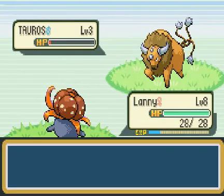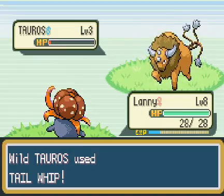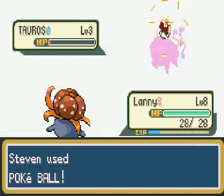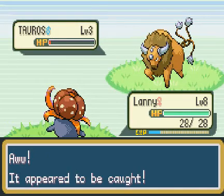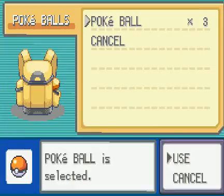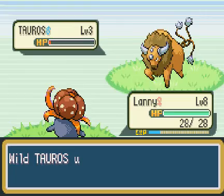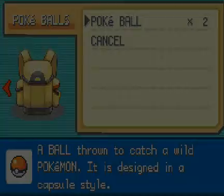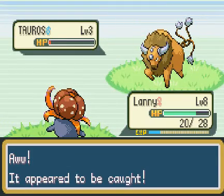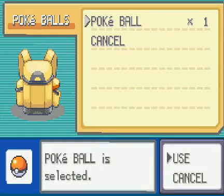Come on, Pokéball! Let's see if we've got this. Oh, I really want to catch this Tauros, that would be so awesome. Just stay in the ball! He keeps breaking out at one shake. What the hell? I'm going to run out of Pokeballs and not be able to get him. This is my last chance — he's broken out of every single one. Is this glitched or something? He broke out after every single one after just one shake.